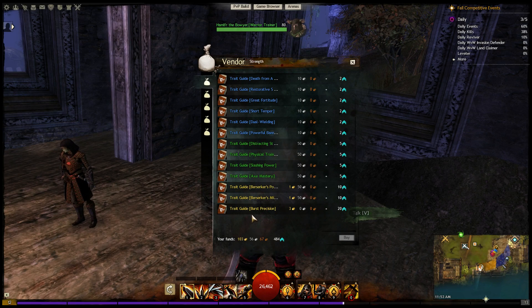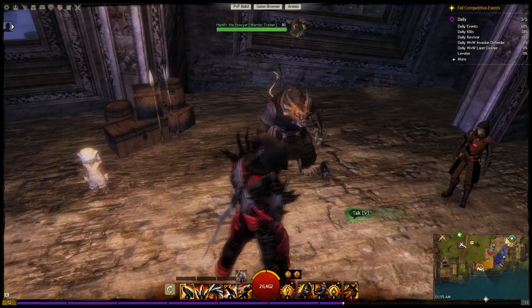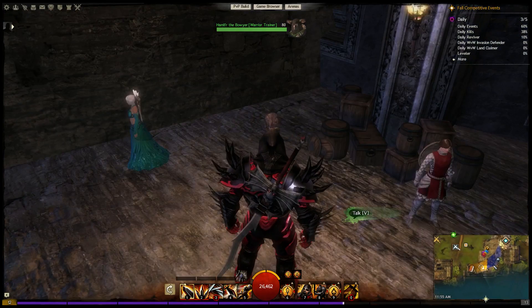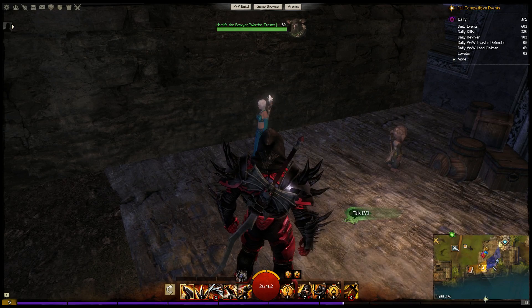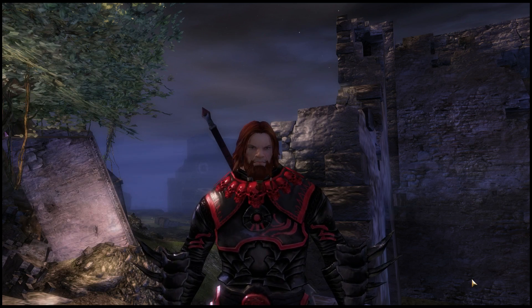Unlocking traits requires either going into PvE and completing certain challenges, or using a combination of gold and skill points at a trainer. To unlock your new traits, a row of Clash Trainers has been added to the Heart of the Mists. Are you worried about not being able to earn gold in PvP?